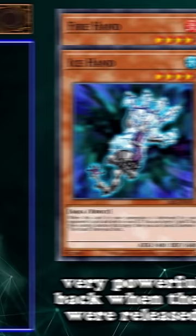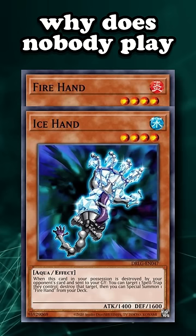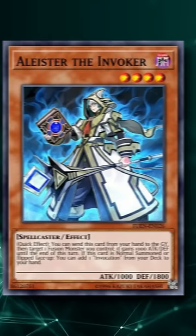However, they see absolutely zero competitive play nowadays. Why does nobody play the Fire and Ice Hand cards anymore? Well, the game has evolved to the point where if you need to normal summon a monster from your hand to get your engine online, it's considered too slow.